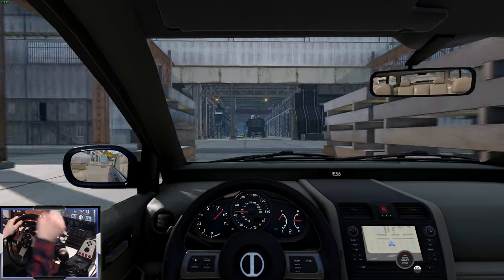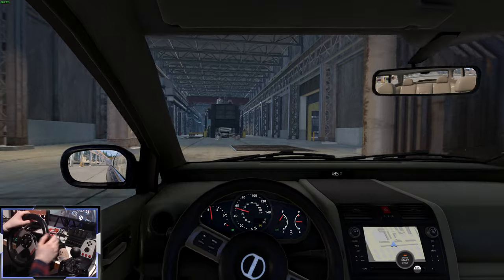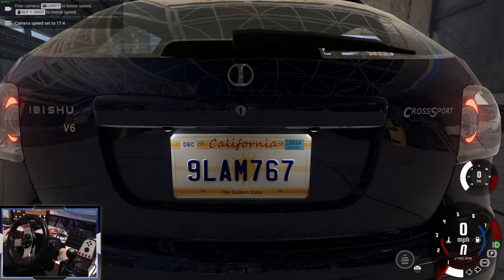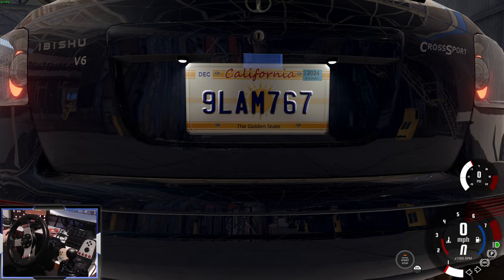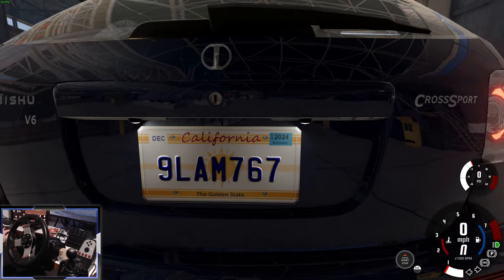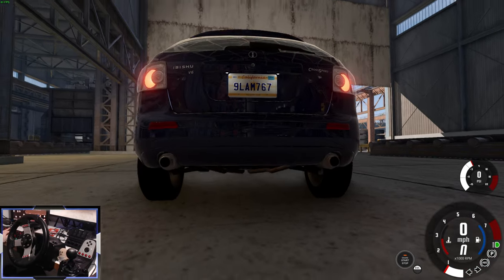Revving up to 7,000 — pretty much all the engines in this mod rev up to 7,000, apart from the diesel. I've just noticed something really cool: the rear number plate is actually lit up with two little LEDs. I've not seen that in any BeamNG mod — that's a first for me.